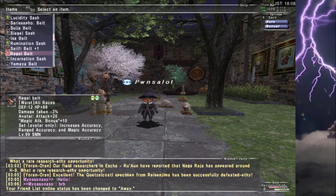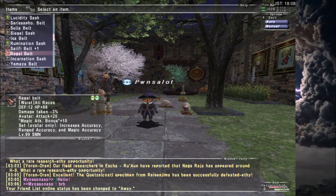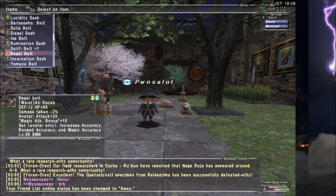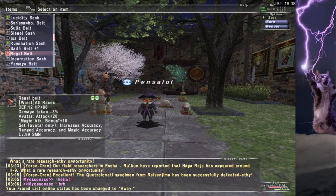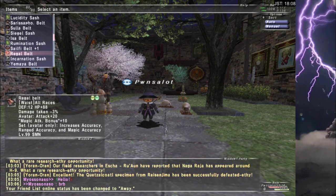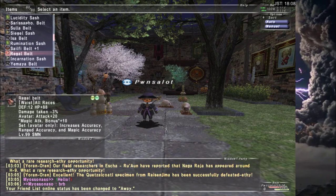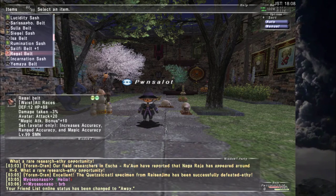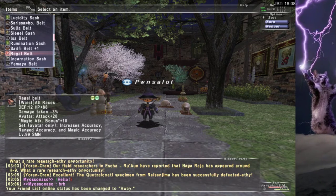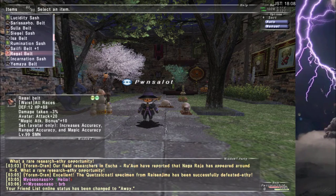Regal Belt — not that hard to get. Most people that do Ouryu are really already winning that content these days. You don't usually wipe to Ouryu that often anymore. I beat him all the time, and I always see this item drop to the ground because all the summoners already have it. So it's very easy to get — you could just pick up any Ouryu run and pretty much guarantee nobody is going to be lotting on your Regal Belt. And it is fantastic on Summoner. It's like the only piece of gear I use in my belt slot on Summoner these days.